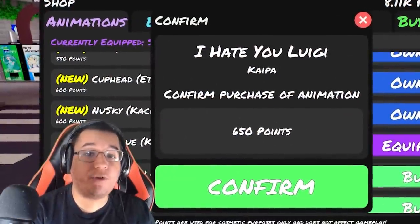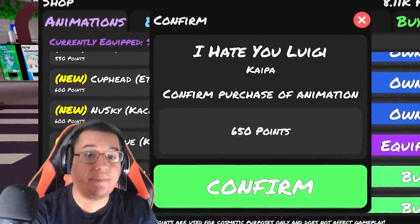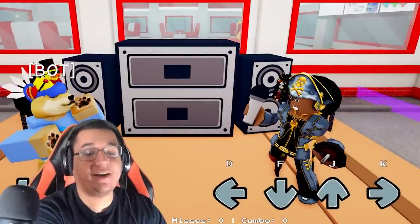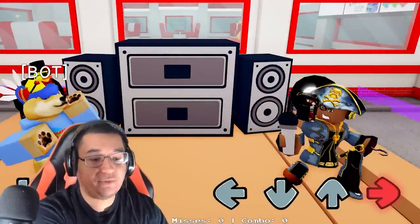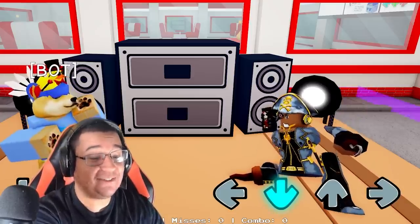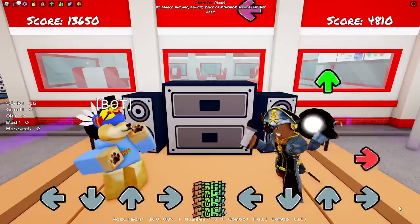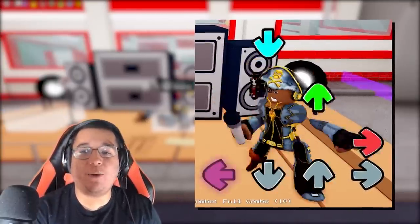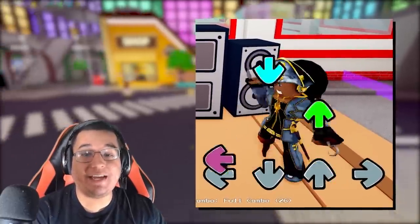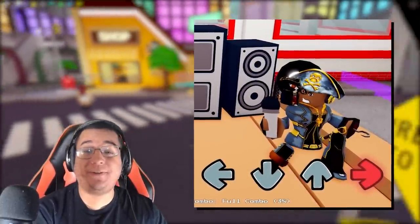This time we're going into the Mario universe with the I Hate You Luigi animation for 650 points. This is what it looks like on idle — left, down, up, and right as well. Another funky looking one. That looks cool! I definitely like that one too. I think the best pose on that animation is definitely going to be the down pose — it just looks really funny honestly.